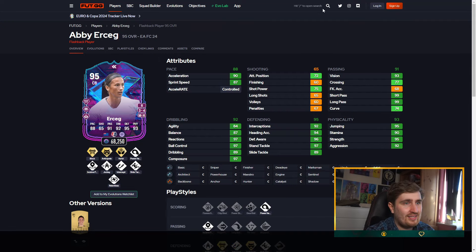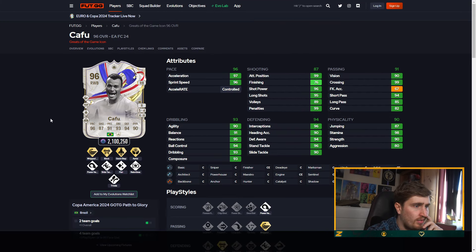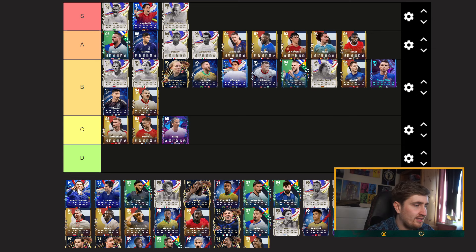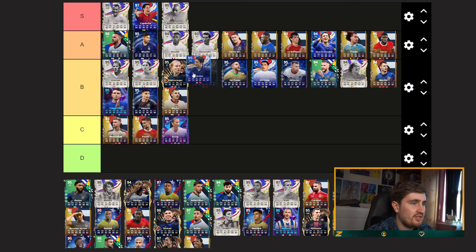Kafu is definitely S-tier. He's got four of the best play styles in the game, he's 90-plus on everything except shooting — which he's still amazing at — and he's a fullback. Carvalho — probably low A. He's very good, just a little small compared to the others.